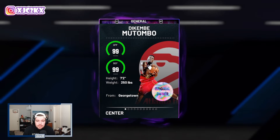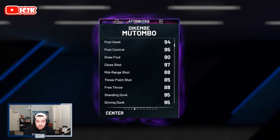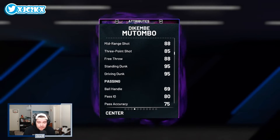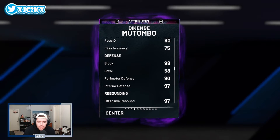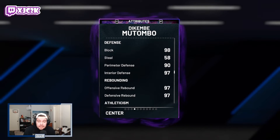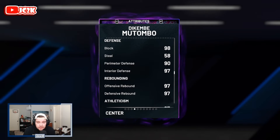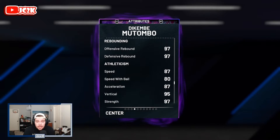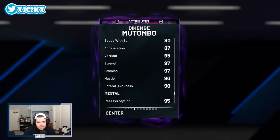Dikembe is a 7'2" center with incredible size — 99 offense, 99 defense. He's got an 89 driving layup, 88 mid-range, 85 three-pointer, 95 standing and driving dunk, 69 ball handle so he's not going to be much of a ball handler, 98 block, 90 steal, 90 perimeter, and 97 interior defense. He's also an elite rebounder with 87 speed in acceleration, 80 speed with ball, and 90 lateral quickness — all fine for a center.